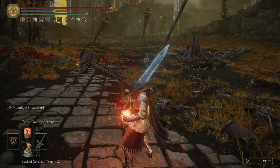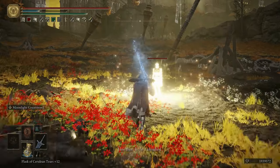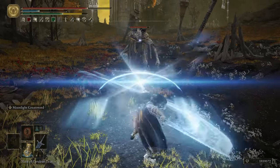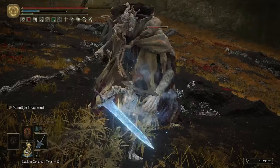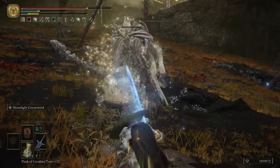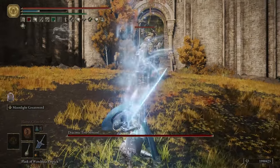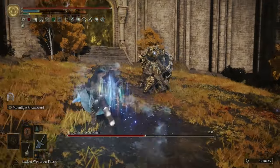The Darkmoon Greatsword's special ability — its ash of war — infuses the sword with Darkmoon energy, which also builds up freeze on enemies. Once infused, you can hold down heavy attack to unleash a wave of ice-cold magic. Hitting an enemy with this wave still deals 35 stance points even without physically striking them, letting you hit them at range and also with both the sword and the ice beam up close.